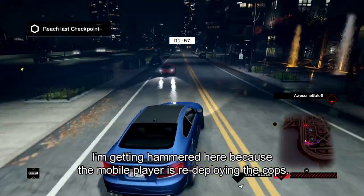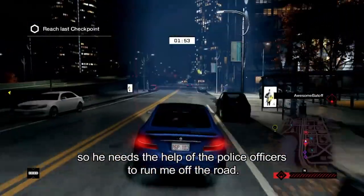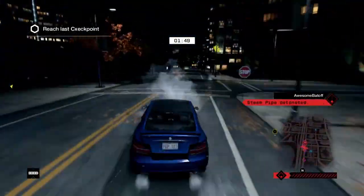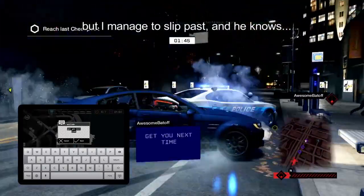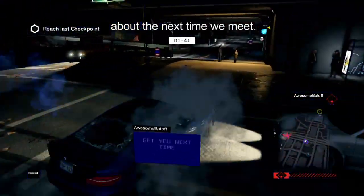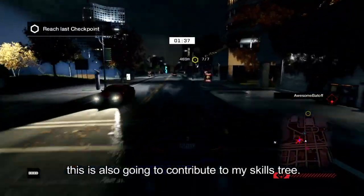I'm getting hammered here because the mobile player is redeploying the cops. I've been dodging all of his hacks, so he needs the help of the police officers to run me off the road. He tried to take me out with a steam pipe hack, but I managed to slip past, and he knows it — he's able to send me a little message. As with all the online gameplay, this is also going to contribute to my skill tree.